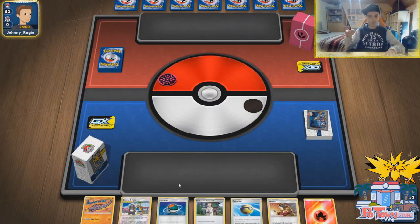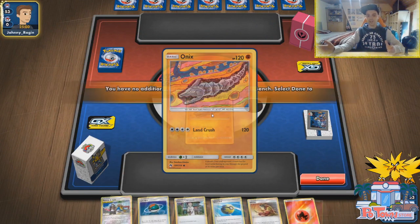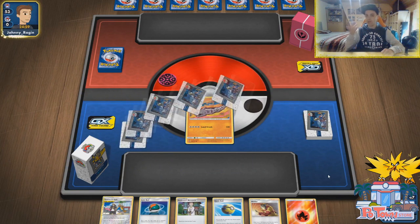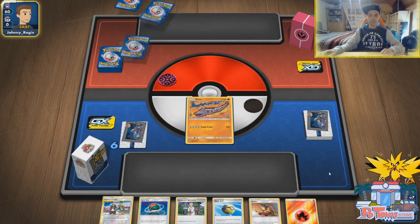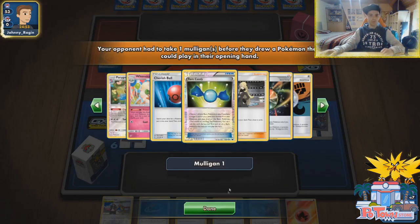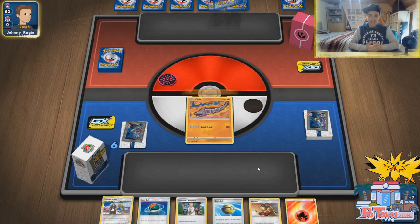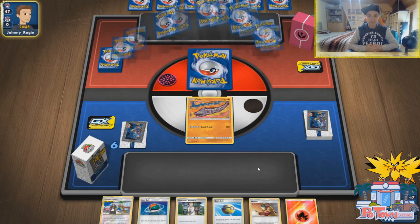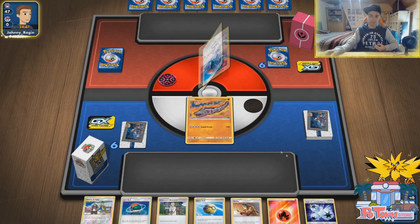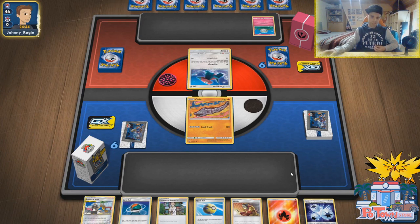Maybe we draw into Pokemon Maniac or Research. We have Quick Ball and Research, so in this scenario just attaching the fire energy and going for the Research. We are up against Whimsicott and Porygon-Z. Interesting development — Whimsicott has an ability which means he has to flip tails in order for us to hit him. Triple Accelerated Energy instantly! I don't want to get rid of a Triple Accelerated Energy that quickly.